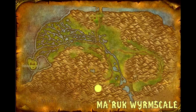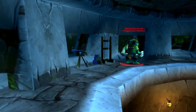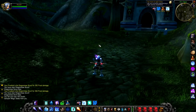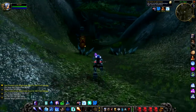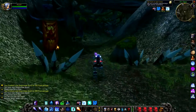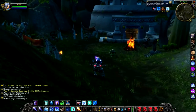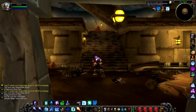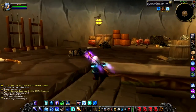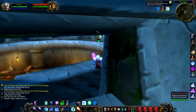Maruk Wormscale. Up first we have Maruk Wormscale, a level 23 rare that hangs around in a building in Dunalghaz. If you're a dwarf or a human, you'll probably know Dunalghaz as the place where you have to kill the orc before you first go into the wetlands. As a result, this area is very, very popular with players. The chances are this guy is probably dead, even though he does have a relatively low respawn time — I believe it's around about eight hours.